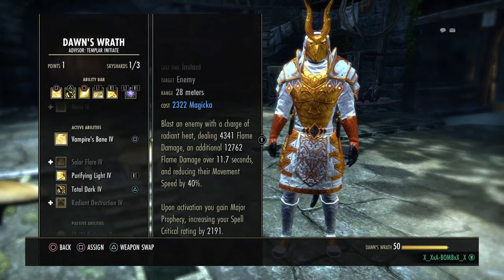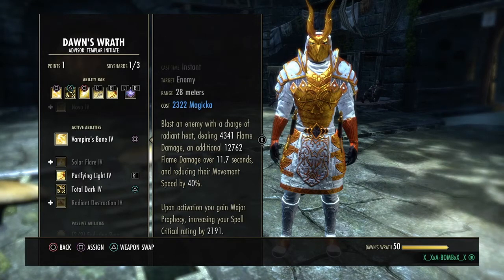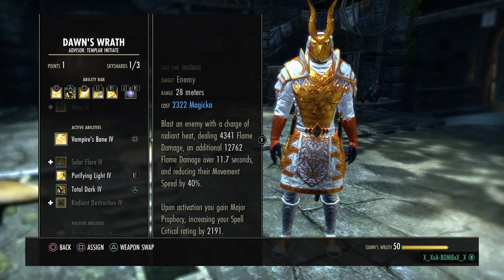Vampire's Bane — bad-ass DoT, lasts for almost 12 seconds, and you gain spell crit from this ability. Have it on your bar.